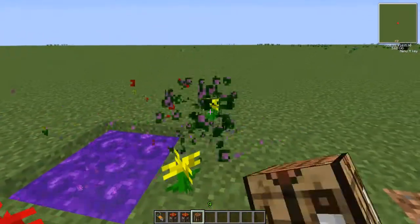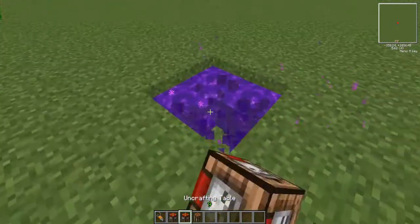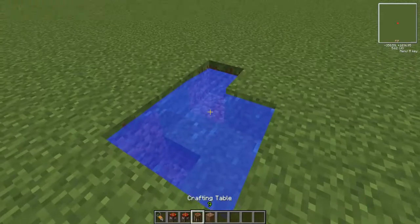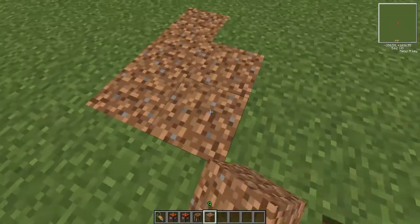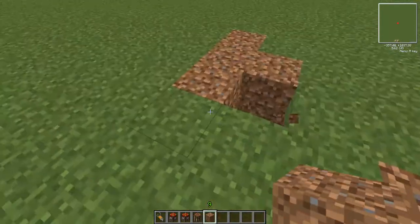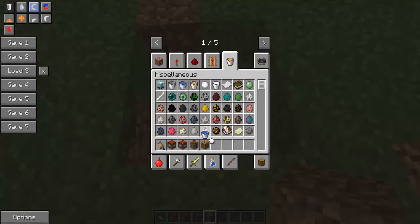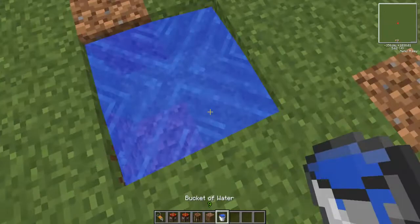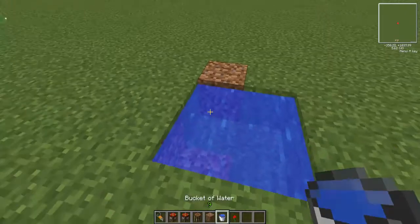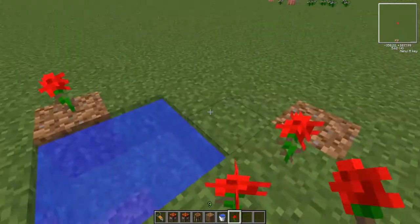Now all you need to do is find a three-by-three patch of dirt. Hollow out the first thing, fill it up with water, and put plants around the sides. Once you've done that, you're almost done getting your nether star for free.